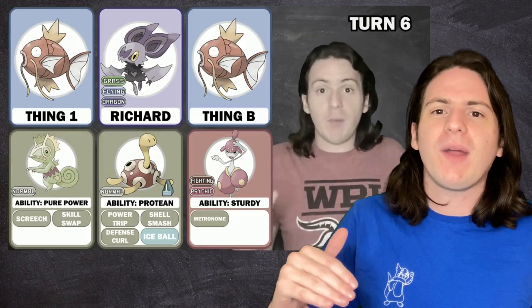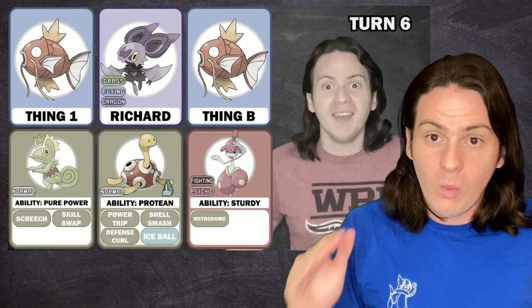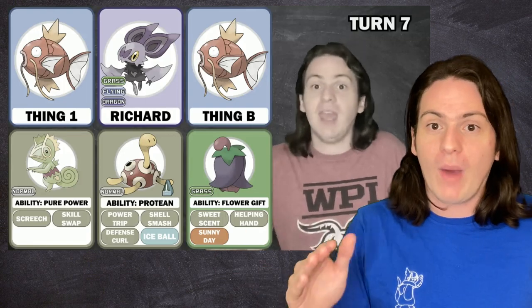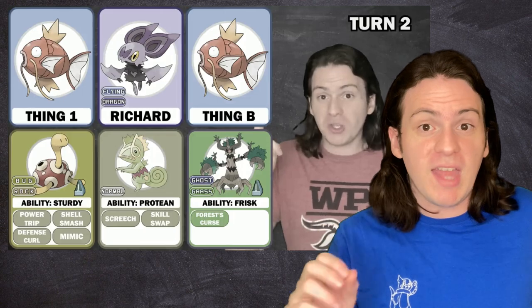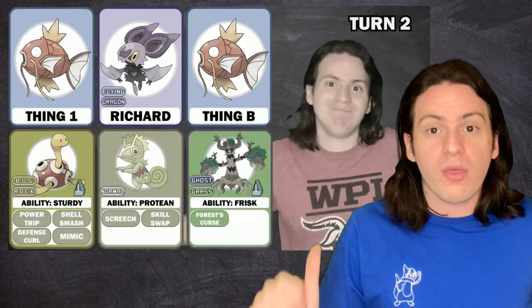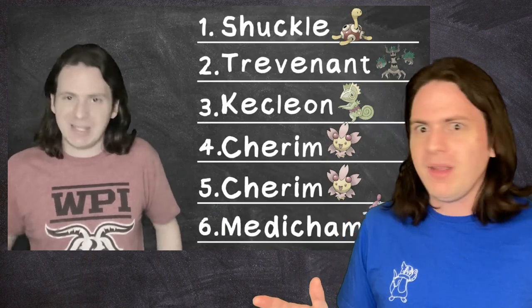When building this combo, I ran into an issue where I needed a Pokémon with both the ability Pure Power and the move Ice Ball, and the only way to achieve that was via the move Metronome. While this is technically true, a lot of you correctly pointed out that there is a pretty simple way to get around using Metronome by not having Metachamp be the one to use Ice Ball. Instead, you can replace the Trevenant I was using at the beginning of the combo with a Smeargle. Smeargle's Sketch move lets it learn any attack in the game. So if you get yourself a Smeargle with Forest Curse and Ice Ball, you can kiss that Metronome goodbye. You can even put Transform on here to replace one of the Cherims and pull off this combo with only a team of five Pokémon.